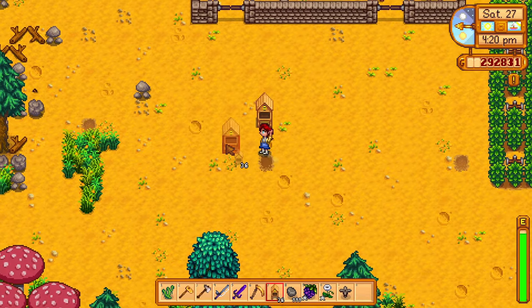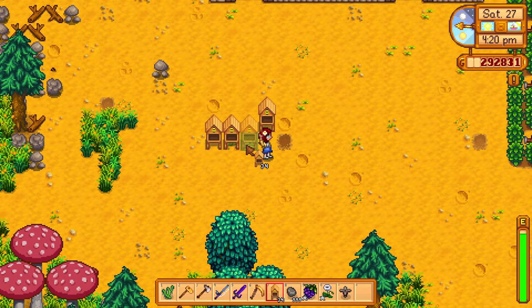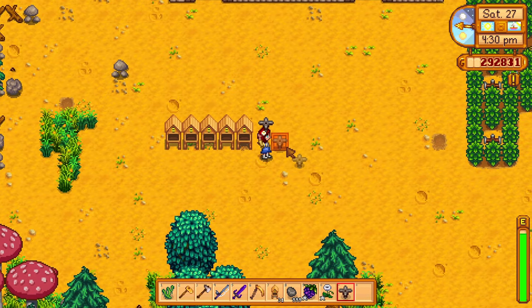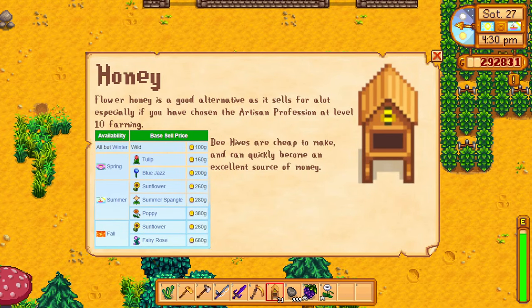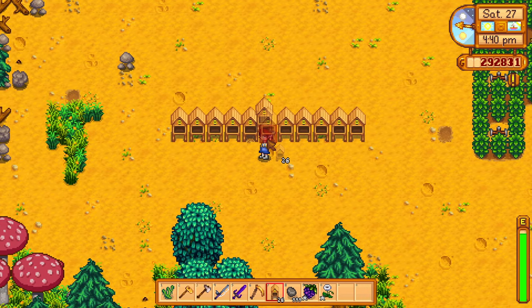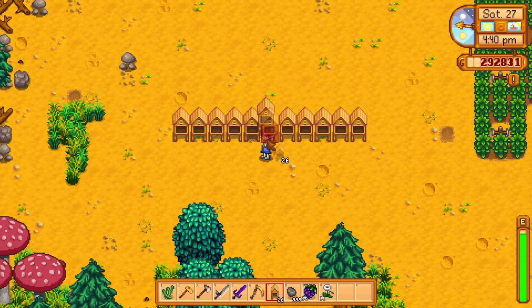Honey is also really important on the new beach farm, which has very limited space for sprinklers, so this layout is perfect for the beach farm too. To make a single bee house you just need to be farming level 3, 40 wood, 8 coal, 1 iron bar, and 1 maple syrup. Maple syrup can be obtained from putting a tapper on a maple tree.